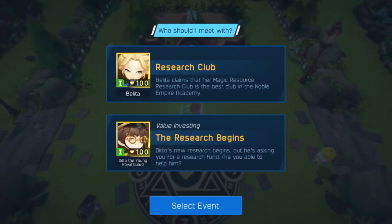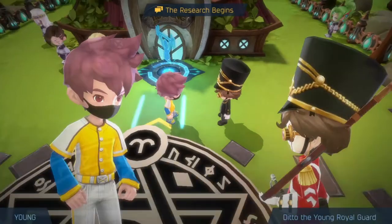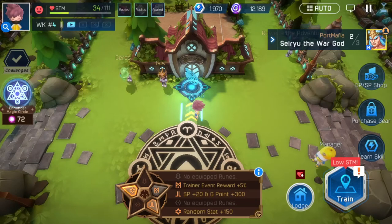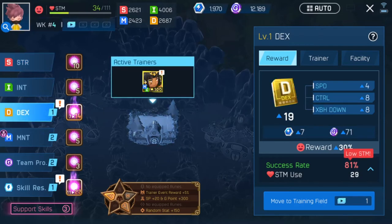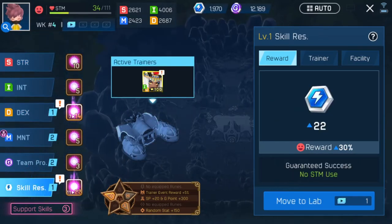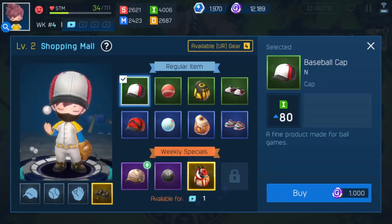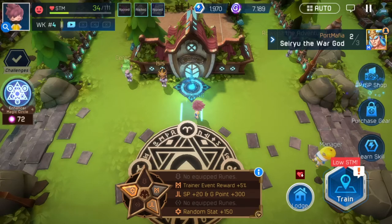We got a good discount as well. Now we got two different events - we're actually going to take the research begins and see if maybe we can get that nice dividends at the end since we're taking it early. Now we have 72 right there on the mana essence. We got 14 on the DEX and 22 on INT. Since this is a personal training here I'm actually going to take that, and since we are low I am going to buy danger detector.